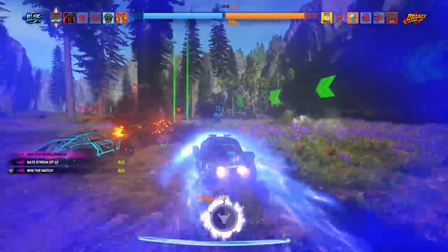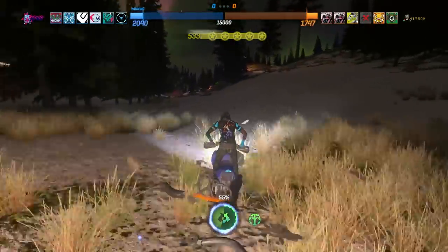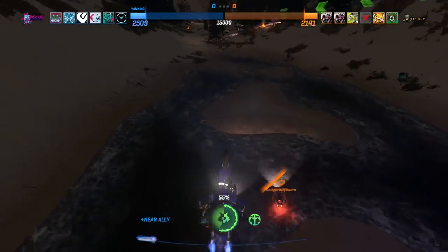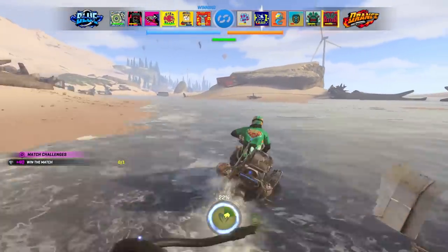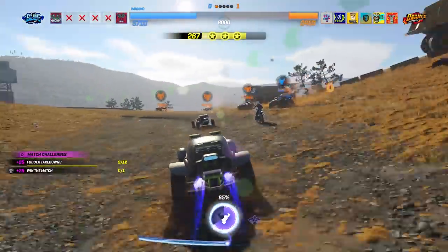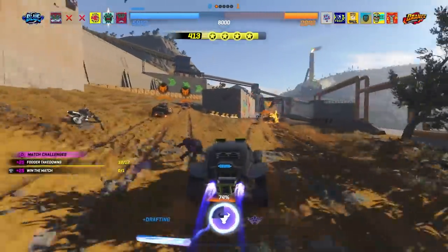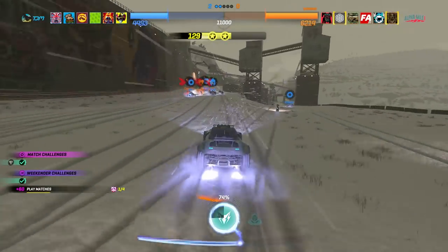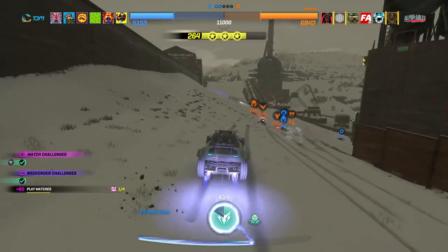All of this happens across a dozen different courses, including sunny beaches, ski resorts, deserts, rail yards, dams, and refineries. It's not a huge number, and the nature of doing continuous laps does make them become familiar rather quickly. However, each track has multiple paths and jumps to take advantage of, and getting to know all the routes can give you a leg up on the competition. Onrush keeps them from becoming stale by regularly changing up the time of day and weather conditions — a track you've grown accustomed to in broad daylight can feel significantly different in the dead of night or covered in snow, and these conditions can change dramatically in the course of the same race.